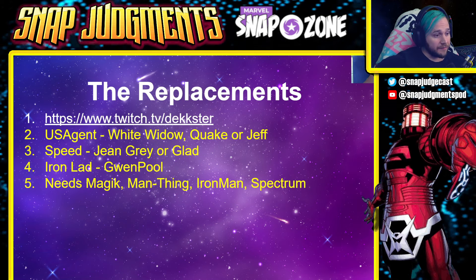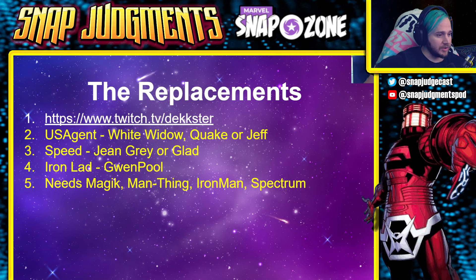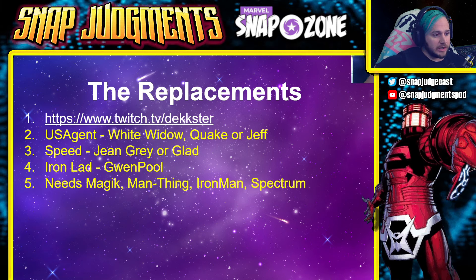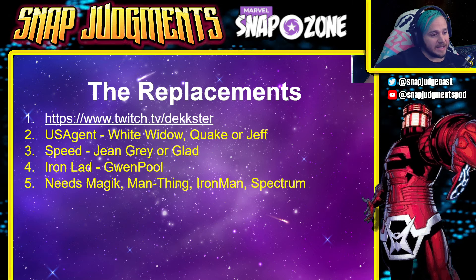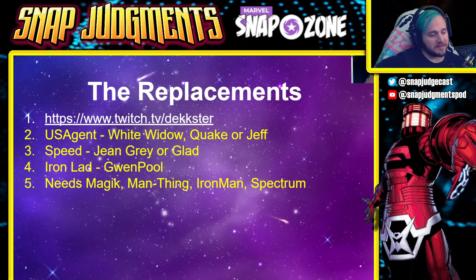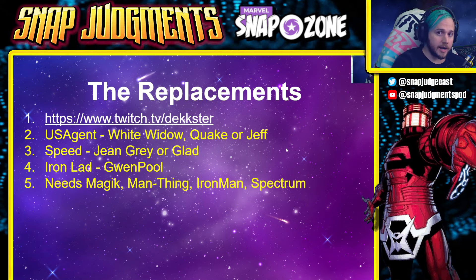Go check out Dexter at twitch.tv/dexter. For US Agent you could do White Widow, Quake, or Jeff. For Speed you could do Jean Gray or Glad. For Iron Lad you could do Gwenpool. This deck does need Magic, Man Thing, Iron Man, and Spectrum.